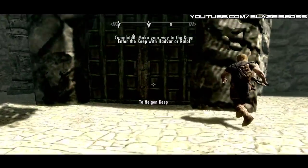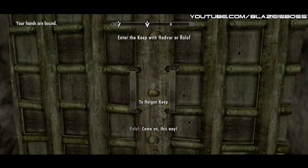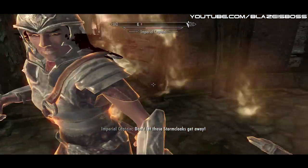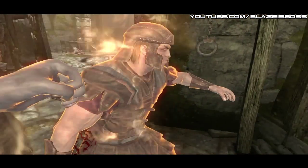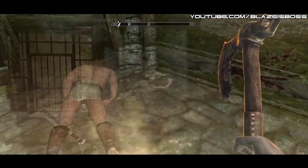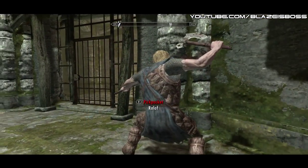To do this, you'll need to follow Ralof into the keep at the beginning of the game. You'll want to kill the Imperials that attack you and then take a dagger from them because it's the fastest weapon. Once you have a dagger, just equip it and then sneak behind Ralof and hit him in the back.